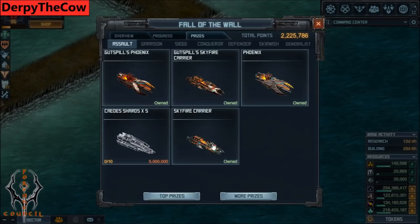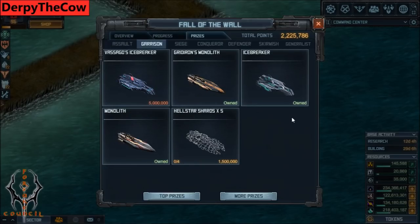So bottom line on assault: either get the Skyfire or the Phoenix, you can pick either or, but you need a lot of stuff to go on them, and you'll get most of that on TLC anyway.